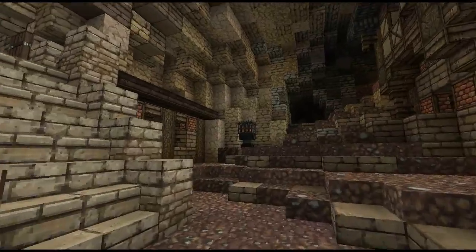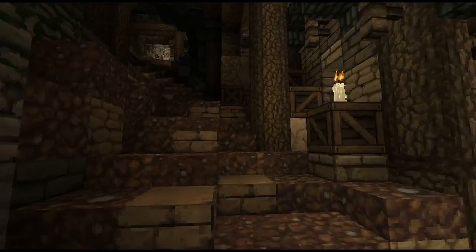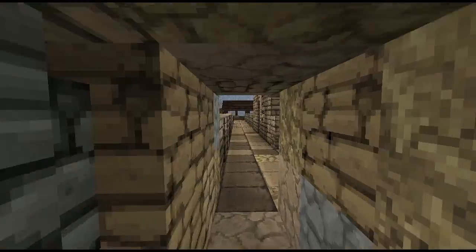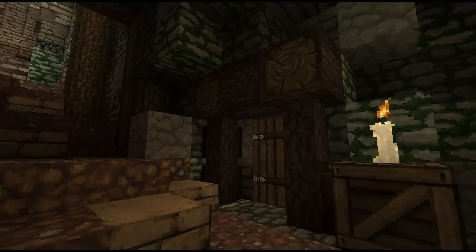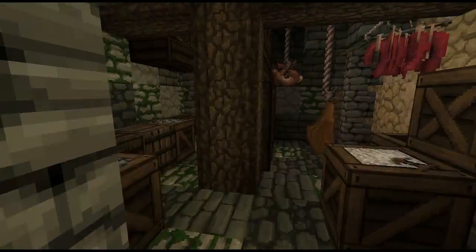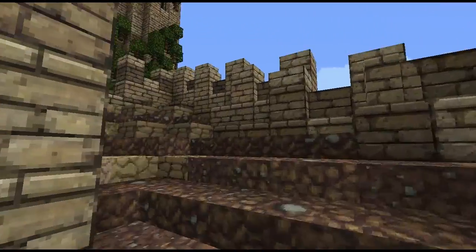Now we're heading through the tunnel I mentioned. This tunnel was probably created as the remnants of a mine that used to be here, and then they decided to expand upwards out of the mountain and build a second keep. There are cool little passages in the mine — I think the dungeons are here, with some torture cells as well. There's a cellar with big casks full of wine, ale, or whatever you like, and another cellar for food. Really taking advantage of the natural landscape for storage purposes.